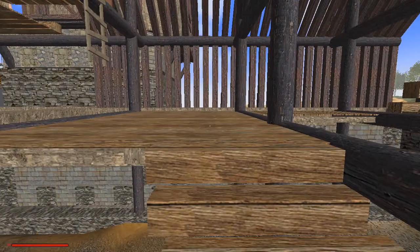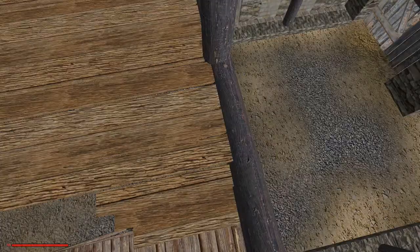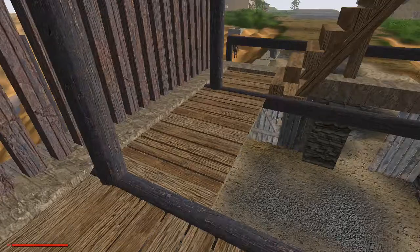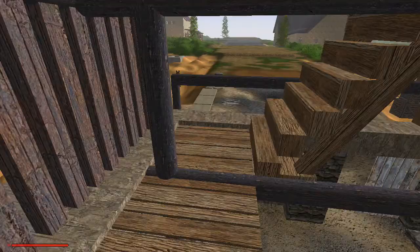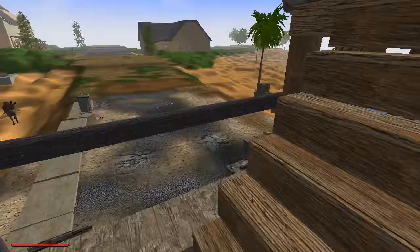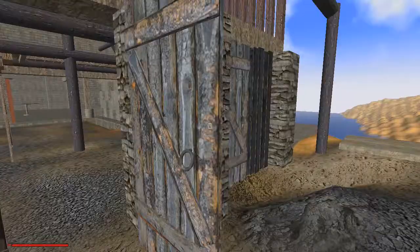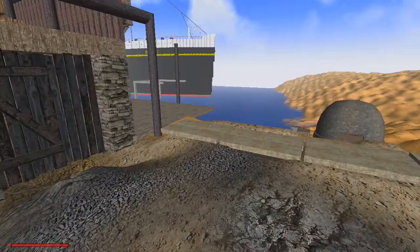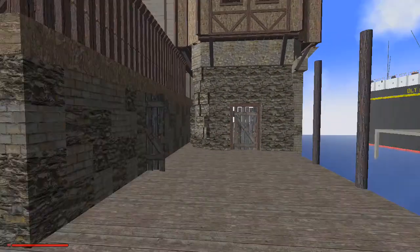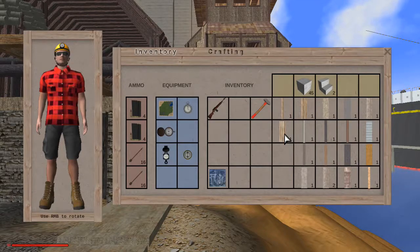Hello everybody, welcome back to some more Rising World. You're gonna notice some things are missing around here. Let's work our way upstairs. One of the front walls is missing - that'll bring us up here to the nest. The reason why this is missing is because I decided to remove the entire wall. I want to remodel the entire way this thing looks from the ground up, using planks and beams, so I've gone ahead and removed them all.